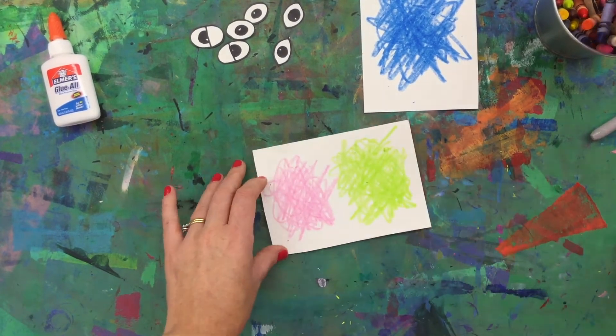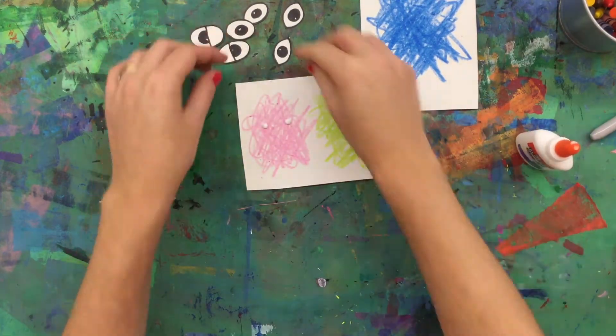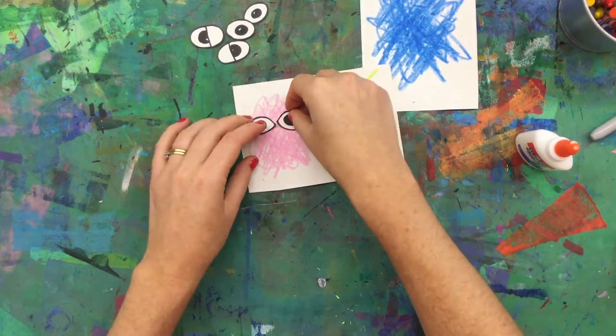Then I glue the eyes on. You can use liquid glue or a glue stick — put a dab on and then put your eyes on.